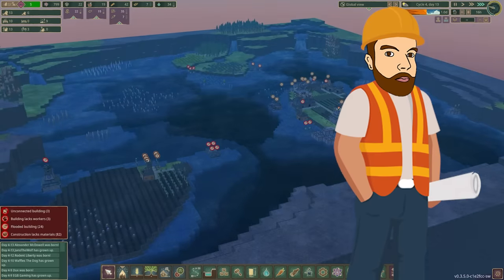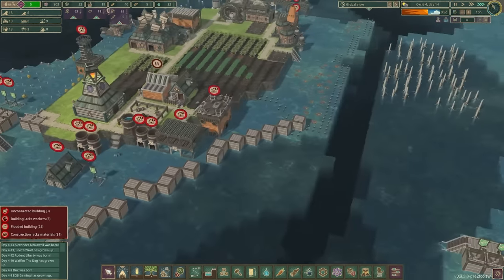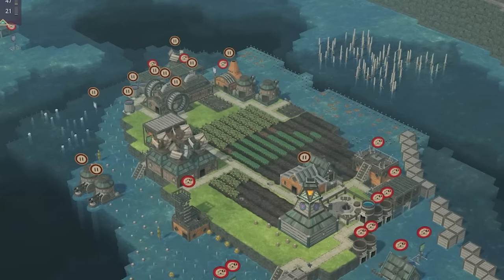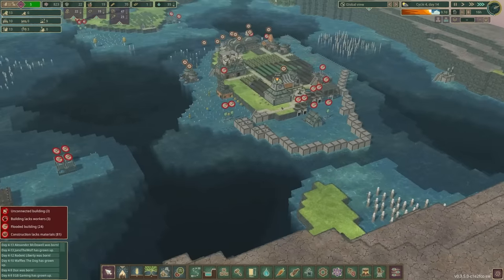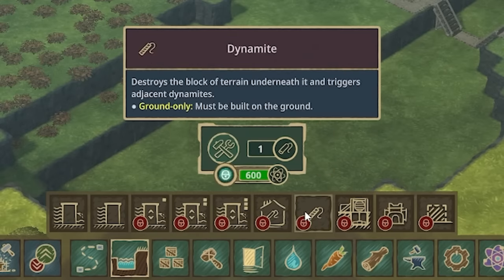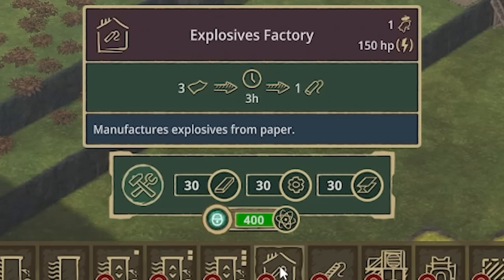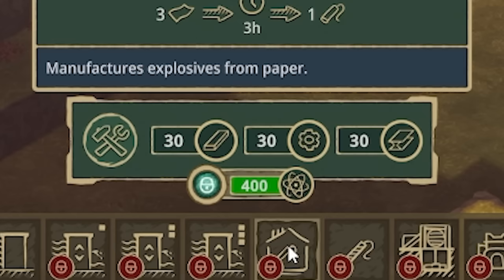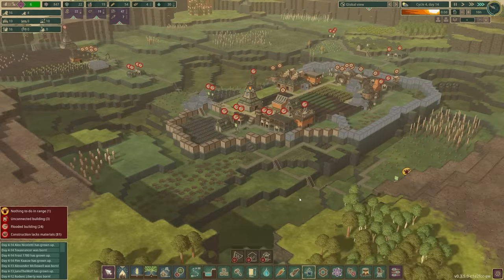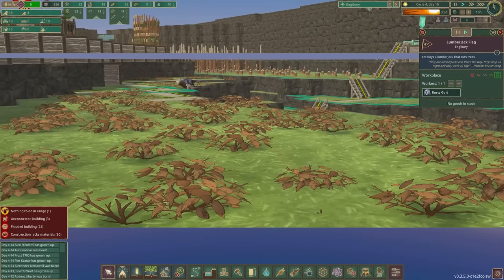I've got a couple of theories on how I can save myself. One is continuing the mega dam to go around the entire island — not only will it act as a good wall defense against pirates, but also help me reclaim all that land. Alternatively, I was thinking I could look at dynamite. Under the landscaping tab we have dynamite for 600 science, an explosives factory for 400 science which needs planks, gears, and steel. For steel we need a smelter, and more gears, as well as locating some metal.